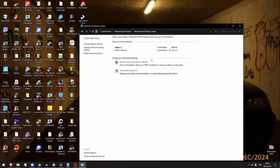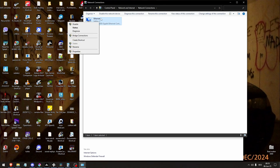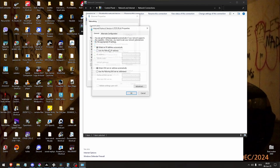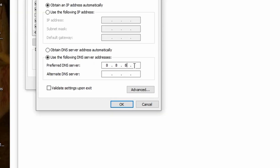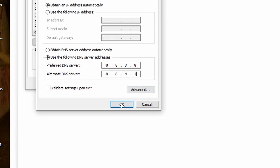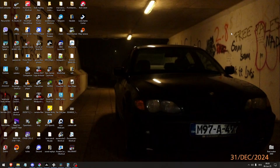Go to Network and Sharing Center, then Change Adapter Settings. Right-click on the Ethernet adapter, go to Properties. Double-click on IPv4. In the bottom section, click Use the following DNS server addresses.